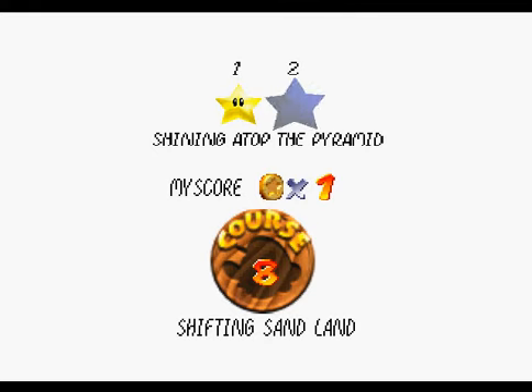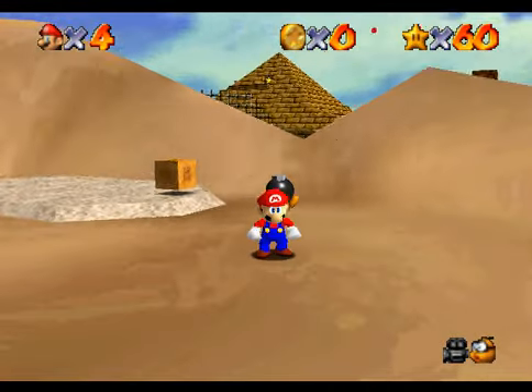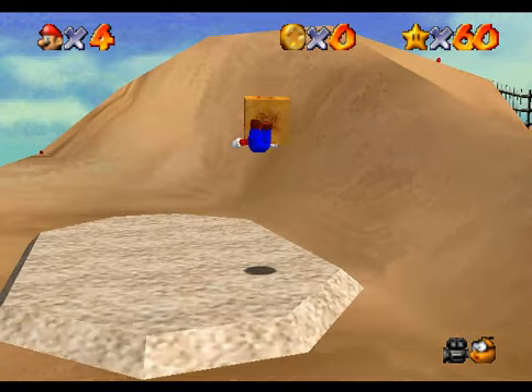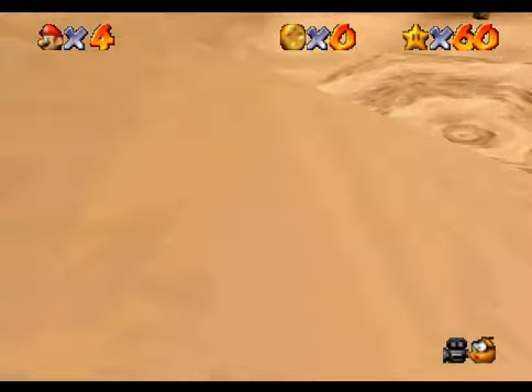The next star I'll be getting is not Shining Atop the Pyramid — instead I'll be getting Inside the Ancient Pyramid. The only reason why I'm doing that is so I can balance it out — do a long level and then a short level. Seems like a very good idea. Let's do this.